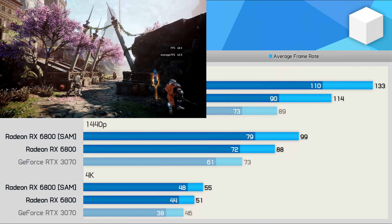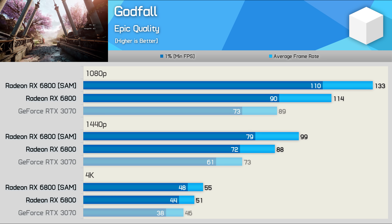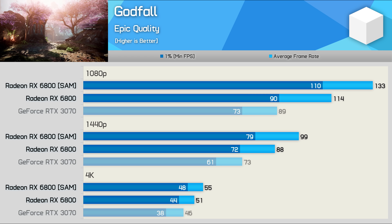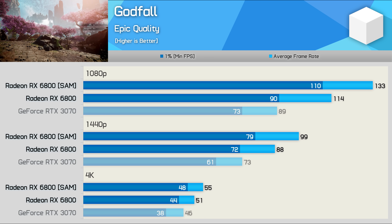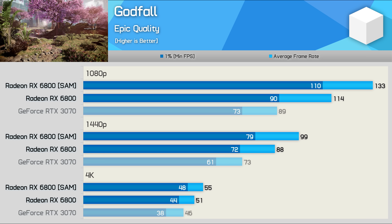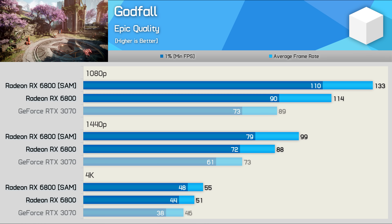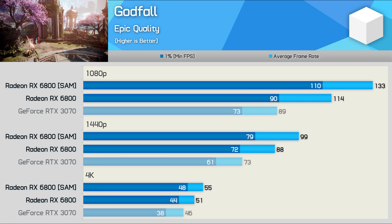Another title where SAM is of great benefit is Godfall. We're seeing a really strong performance boost at 1080p — the RX 6800 becomes 17% faster, offering almost 50% more performance than the RTX 3070. As we've seen a few times now, the performance improvement is reduced as resolution increases, dropping to 13% at 1440p and then an 8% boost at 4K. It's only a few extra frames, but we'll take them.